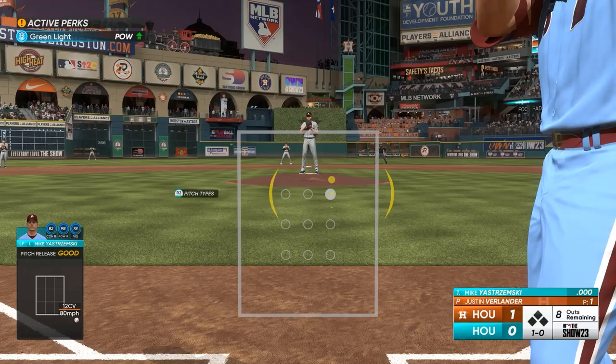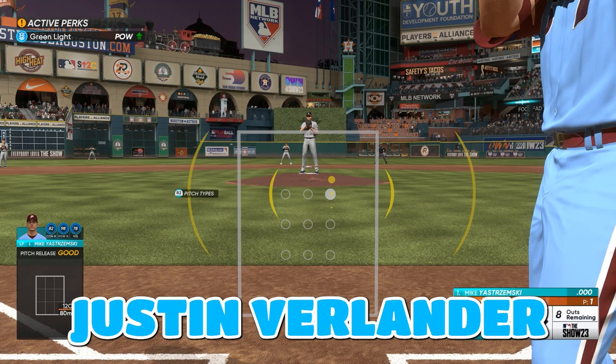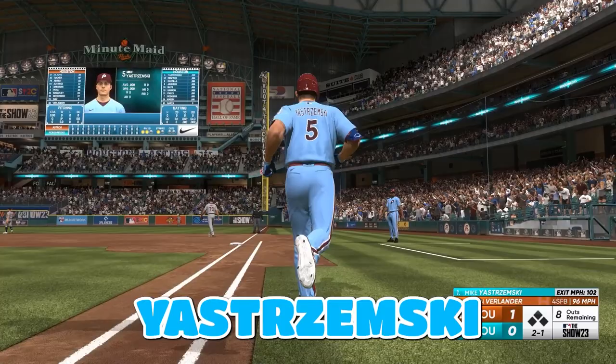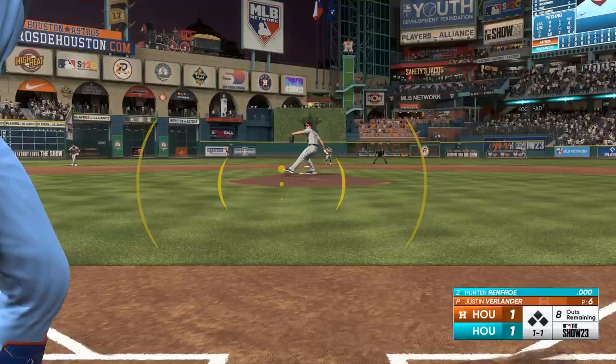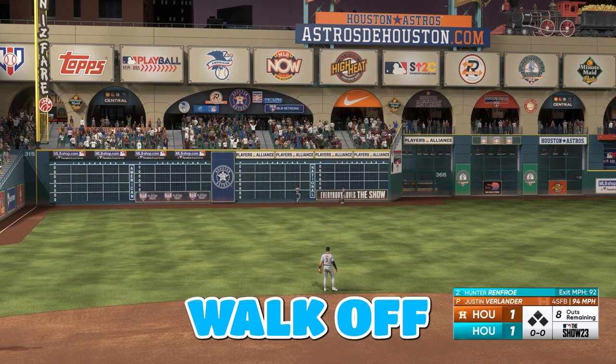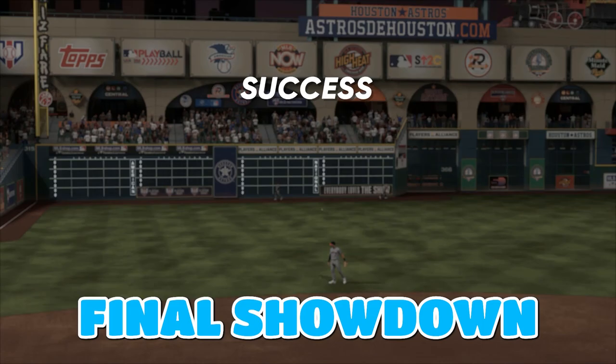Seventh showdown facing Justin Verlander, down by one with eight outs remaining. And he has done it again — back-to-back showdowns with a home run with Skrimski and we are tied up at one! Renfro in the left field — short porch left — and another walk-off, another home run by Hunter Renfro. He continues to tear and we are moving on to the final showdown.